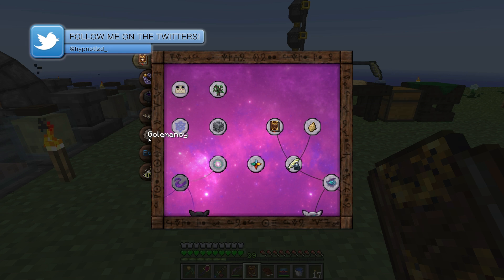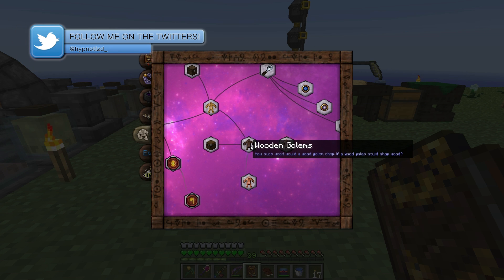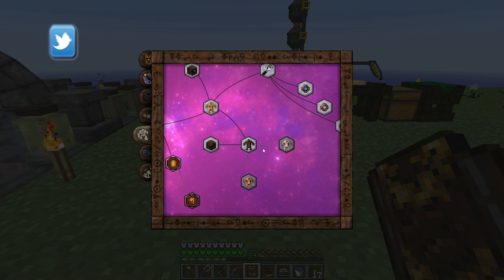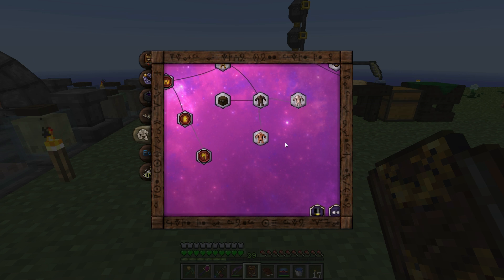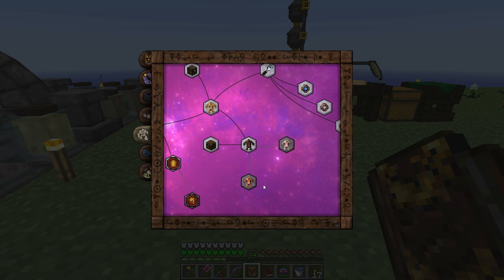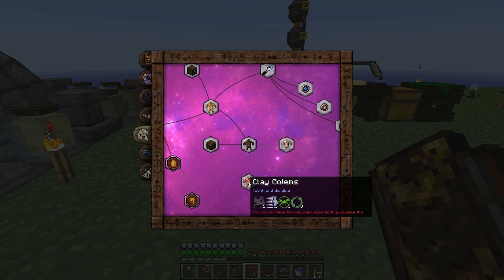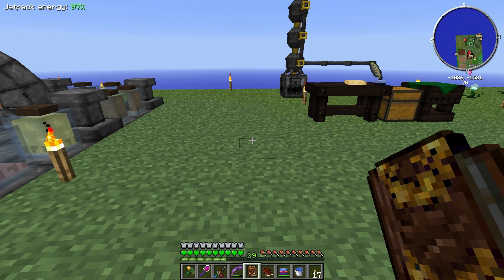We need the Golemancy tab. To unlock the rest of our golems, I've already unlocked the Wooden Golems and Straw Golems, but we need the Flesh Golems and Clay Golems, and I'm sure these will unlock even more. It looks like we are low on Spiritus on both of these. I have the other aspects, so in order to unlock these I have to get some more Spiritus.